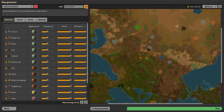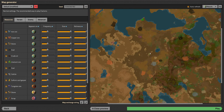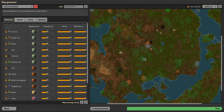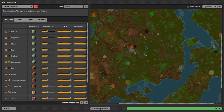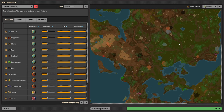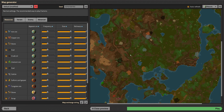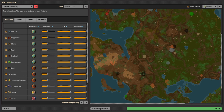Frequency looks fine, we shall see. I've been searching for a seed with coal nearby, water, and all resources close by. After a couple minutes of clicking through seeds I think I've found something - we've got iron, copper, coal, stone. There's some oil here and uranium further away so we don't need to worry about that. There's a lot of water though - we'll need landfill as fast as possible.